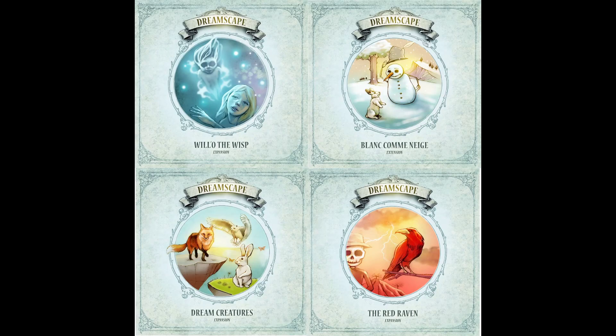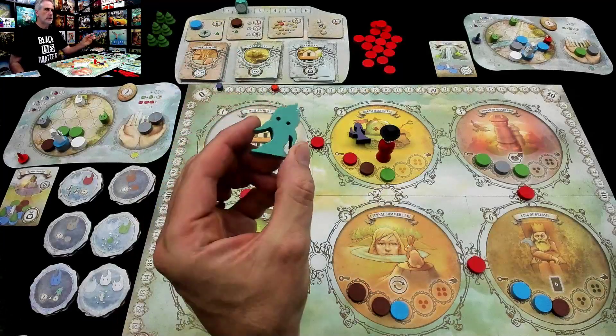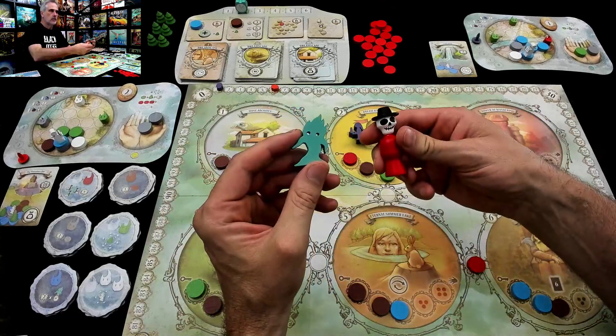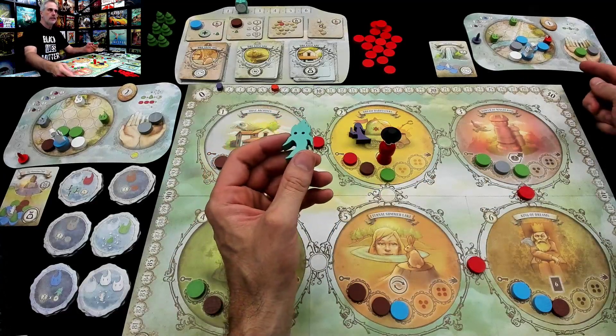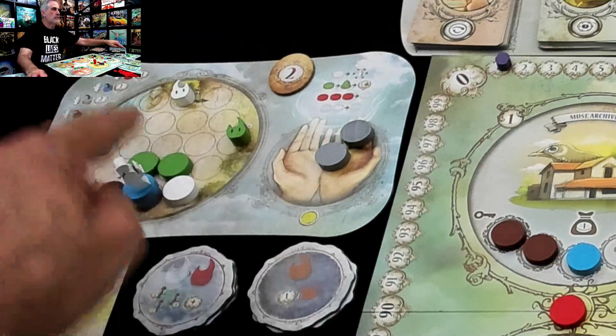Hey everybody, welcome back to the Dreamscape. Now let's start talking about those other expansions, starting with the Will-O-Wisp, who is a friendly character, unlike Mr. Nightmare. The Will-O-Wisp has lost all of her Wisps, and as part of setup, each of us put three Wisps in our starting Dreamscape.